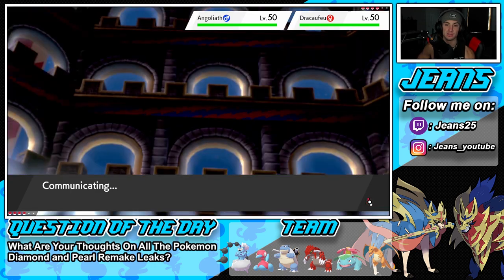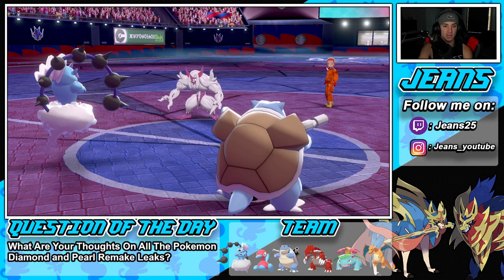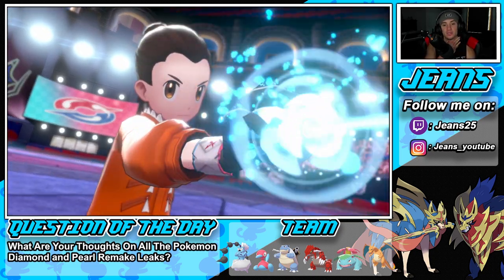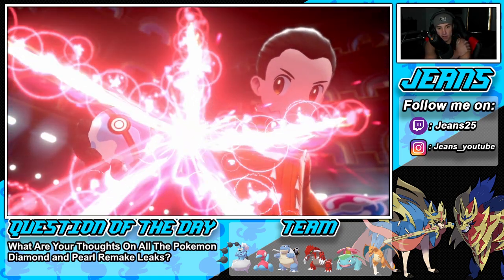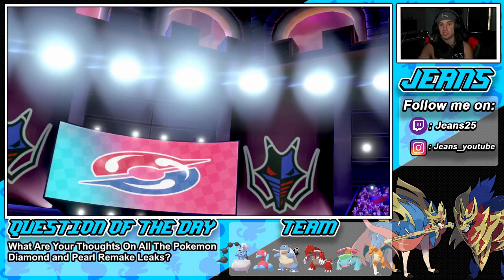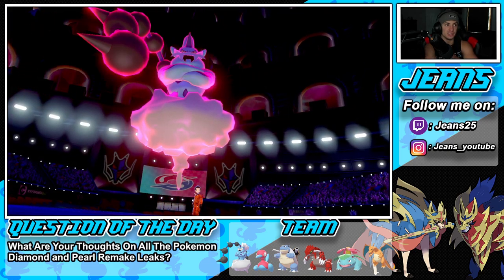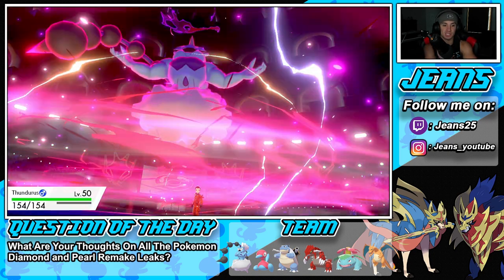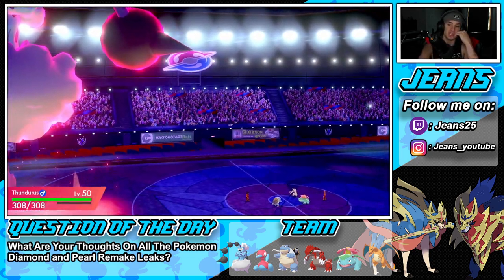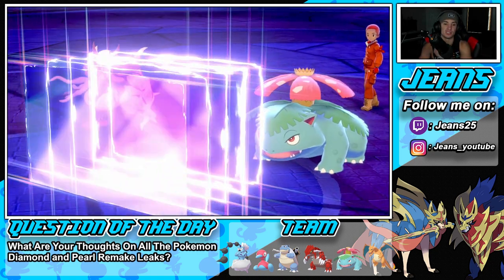He's going to set up Light Screen — I think we are going to physically attack here with Thundurus. We can go into Max Knuckle but Airstream is really beneficial for us with speed in this match. He probably thinks we're going into a Lightning move or Water move, but we're going into some Yawns. He sets Light Screen. I might just start Iron Defensing up here. The Yawn is coming out on Venusaur and the screens are being set — that's going to be our play.